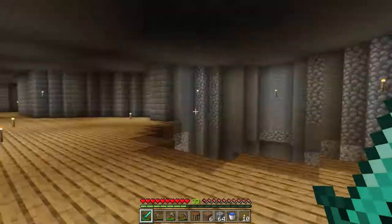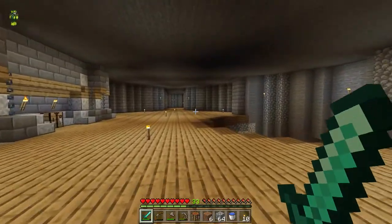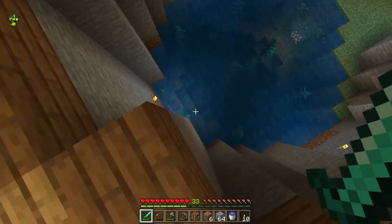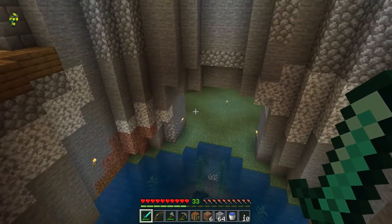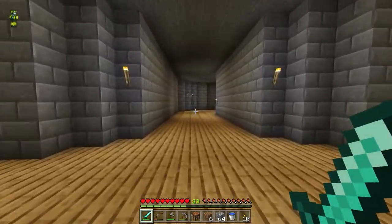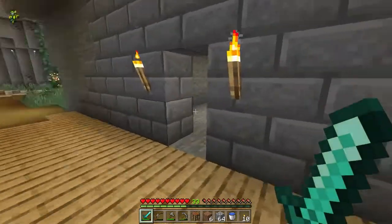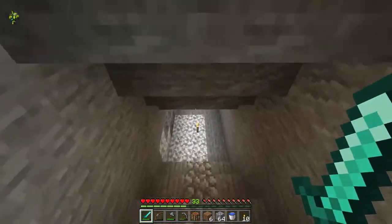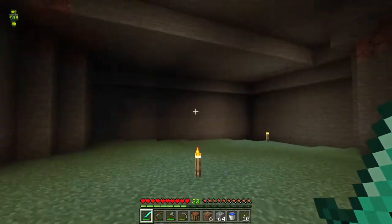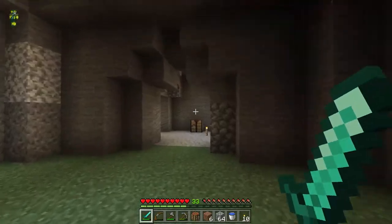Now we've got this area here — work in progress. This area too. And we've got down here a little fish pond with a drowned in it. Then we've got that area there, we'll get to that in a minute. If we go down here, got to work on this area too. There's the fish pond again, and I'll be creating a little cave area here with some maybe wildlife or something.